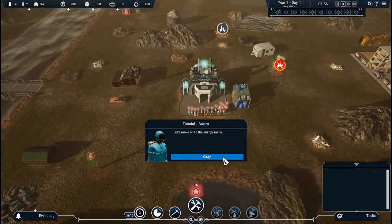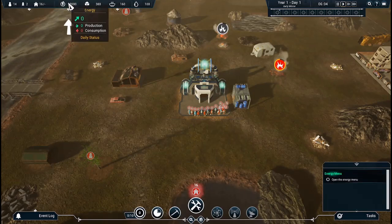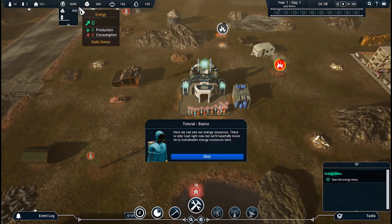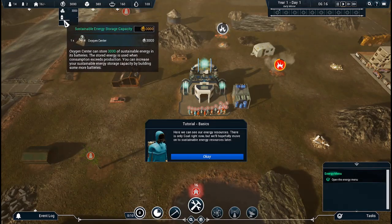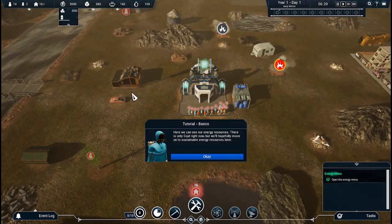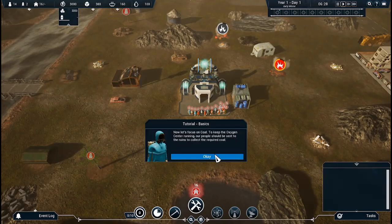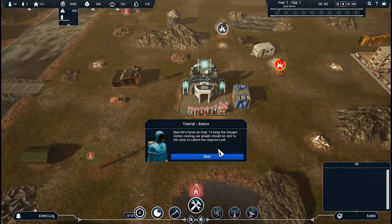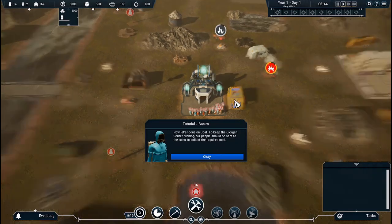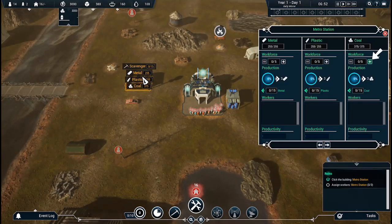Okay, let's move on to the energy menu. Here we can see our energy resources. There is only coal right now, but we'll hopefully move on to sustainable energy resources later. Now let's focus on coal. To keep the Oxygen Center running, our people should be sent to the ruins to collect the required coal. Sure. That's the ruins?